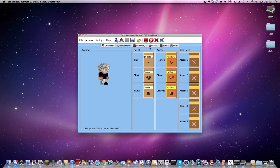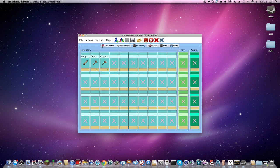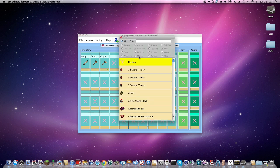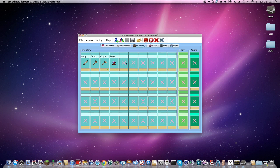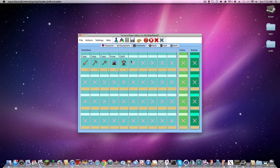Now in your inventory — the most important part of this — you can choose what you want. So let's say a snow globe. And there's goblin battle standard. You can search through items like that.